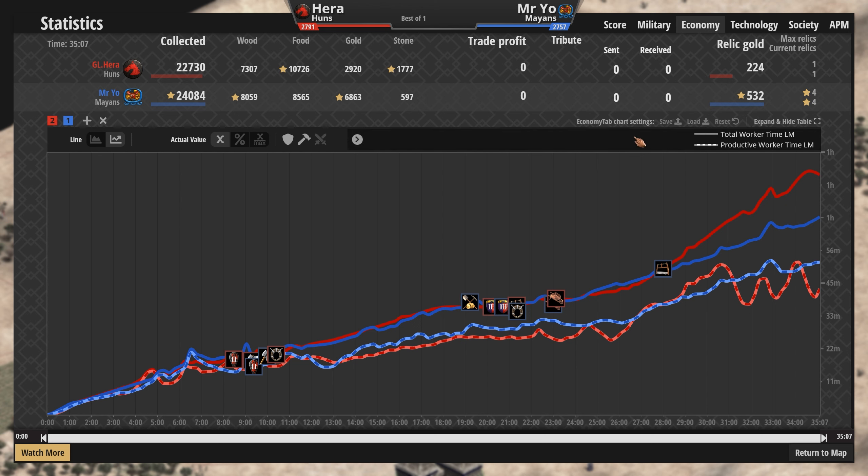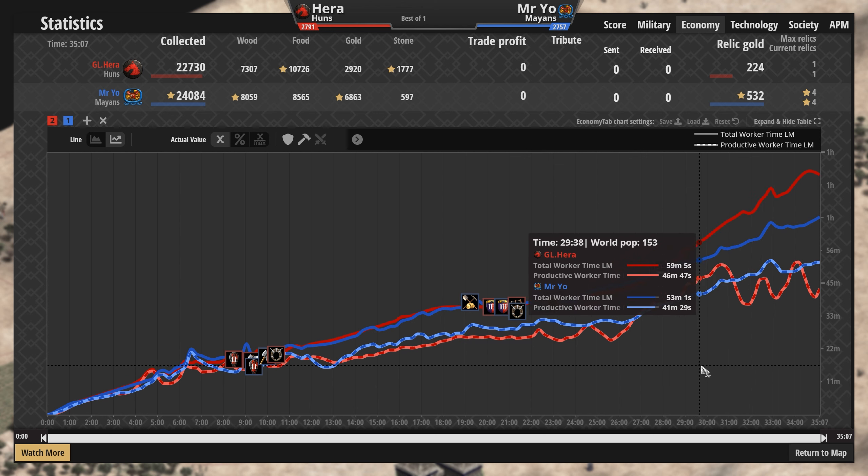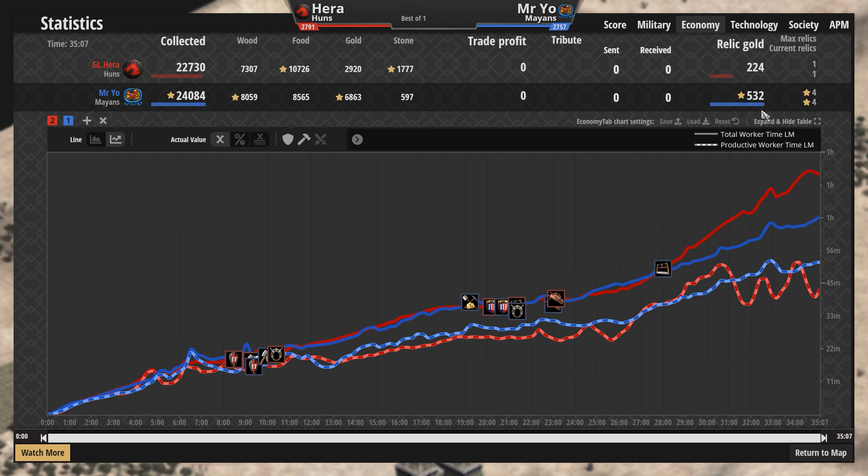This is the absolute insanity of these pro players, especially Mr. Yo. I struggle sometimes to cast these games when players are all over the place — there might as well be nine pictures in picture. But in the middle of all of that, somehow Mr. Yo always has the wherewithal and the skill to always take the relics — it's incredible. A little bit more wood, a little bit less food, a lot more gold for our Mayan. And their resources lasting 15% longer really comes into play — the stone count even shows a lucky 777.